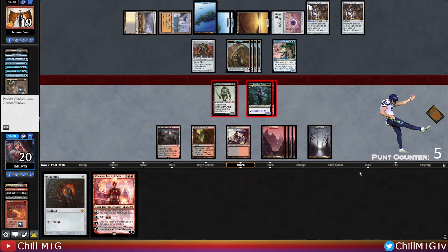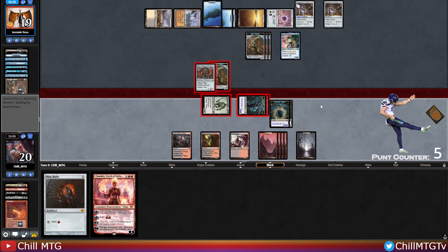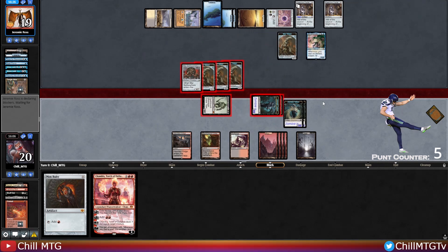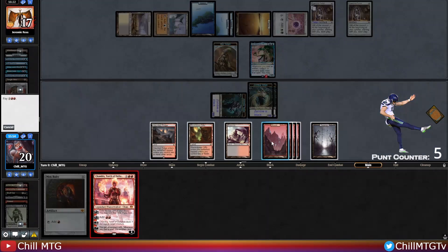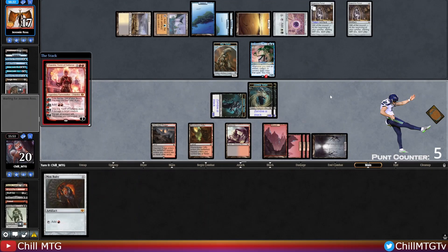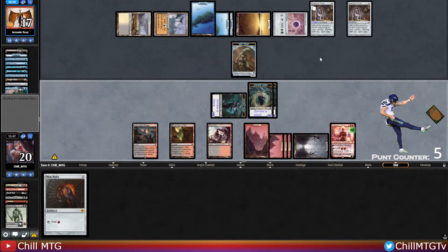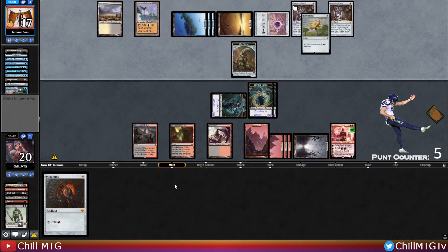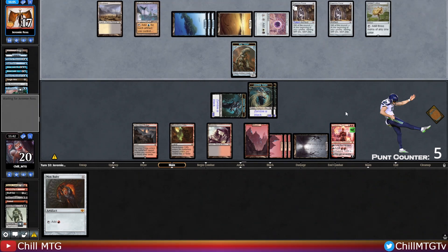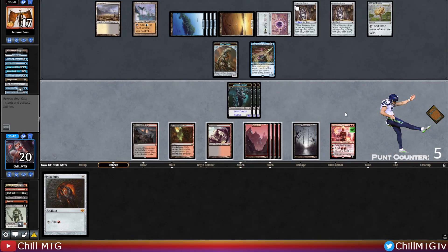We'll attack with the Grave Titan — happy if they block with the Jintaxas because we can downtick Chandra to kill something. They want to block with Jinn — good for us. Our opponent will draw three cards a turn off the portals, but we get Chandra on the battlefield and downtick to kill the Jintaxas. Then double Coercive Portal and a Gilded Lotus — opponent has infinite mana. Do they have Emery to get back Mirror Battle Spheres? That's definitely a problem.